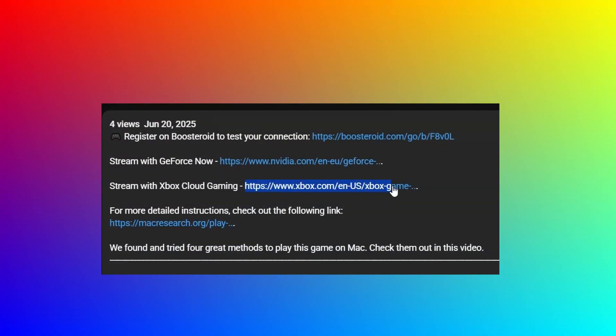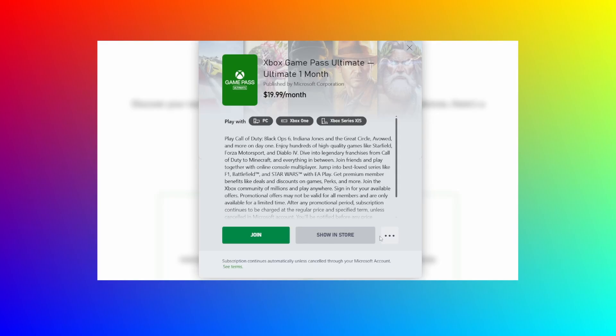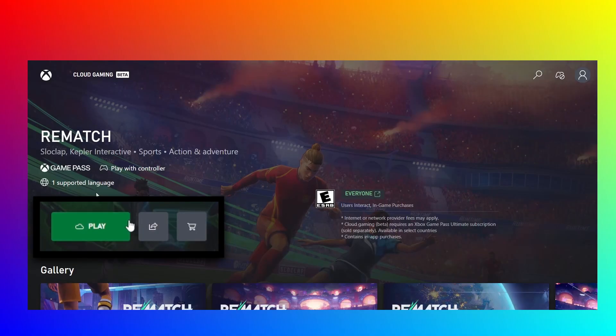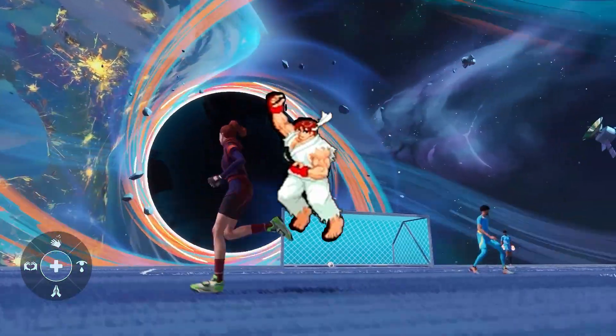To use xCloud, go to the link in the description, choose the ultimate plan on the page that opens, and register. After picking a payment method and starting your subscription, make sure you've got a controller connected to your Mac, then just find the game in the xCloud library and click play. That's it for today's video. For more content on Mac gaming, be sure to check our channel. Till next time!